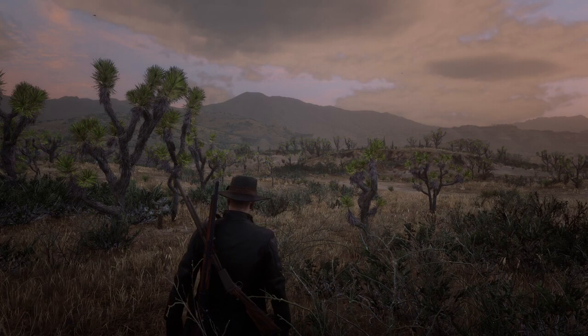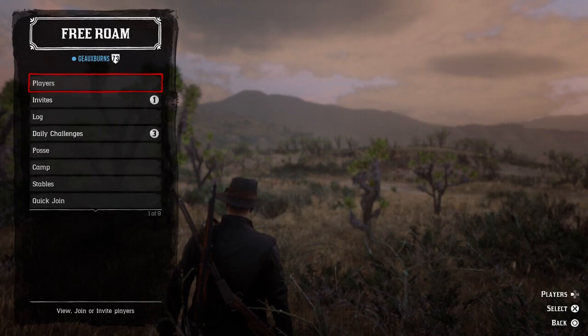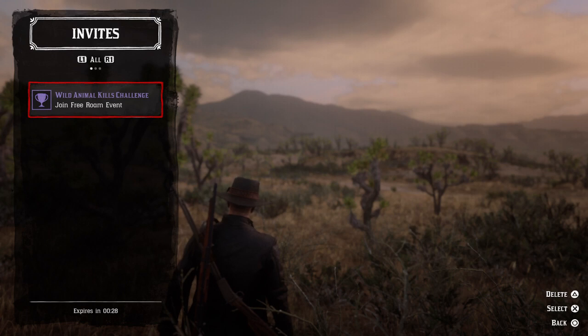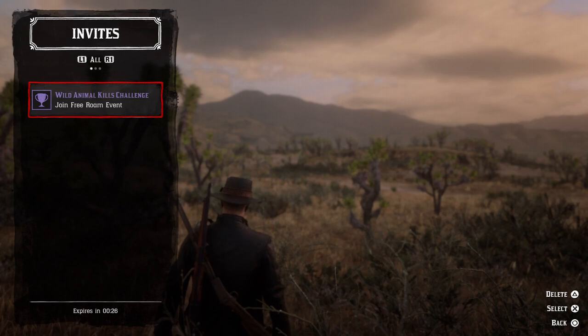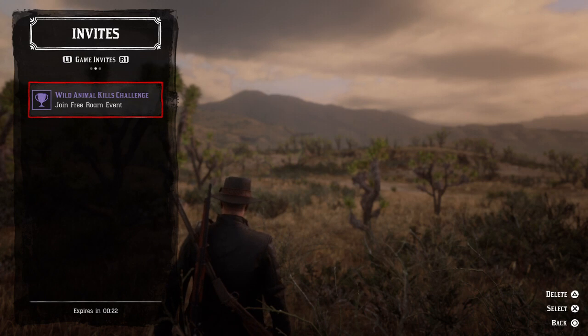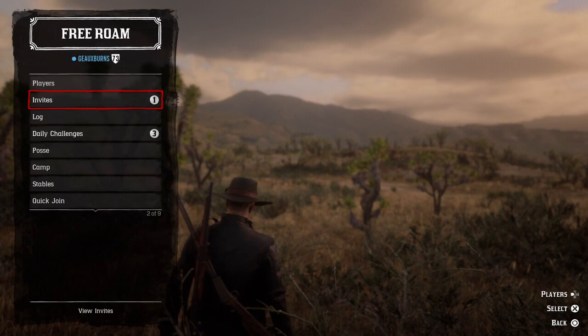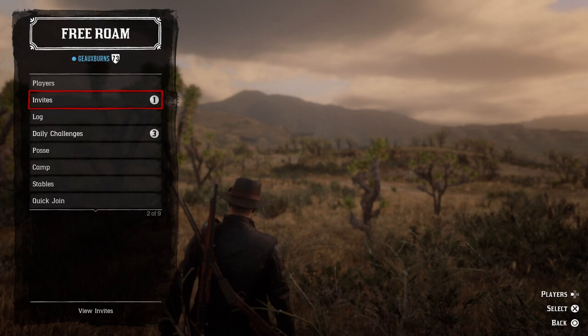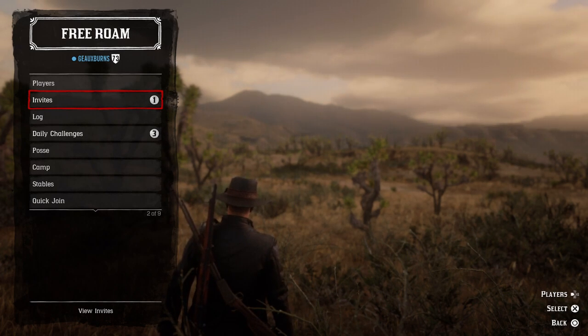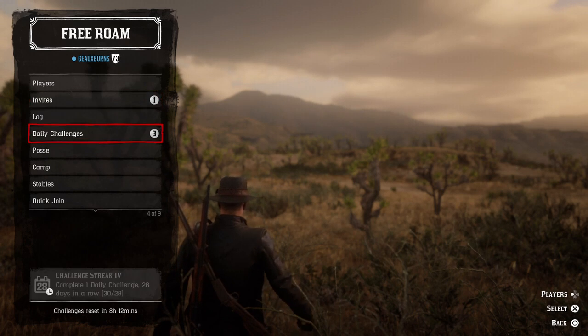If we go back to left on the D-pad, there are several options in the interaction menu I want to go over. You have invites — right now there's a wild kills challenge that is a free roam event. That's where you'll find all your invites, whether it's a posse invite, a free roam invite, or an invite to join somebody's posse or a session.